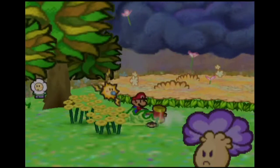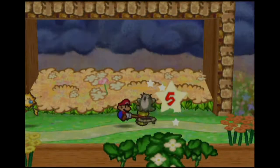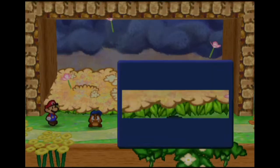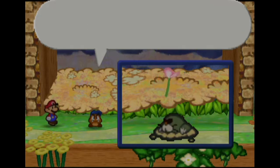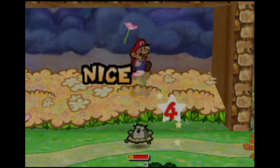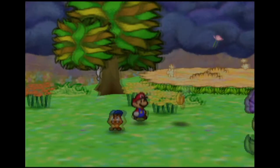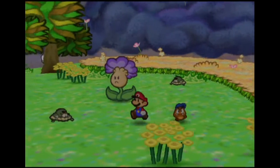Come on Monty Moles, where are you? There we go. I don't actually know how much health they have, but hopefully not too terribly much. I think this might be the only place we see this particular Monty Mole. I remember the Monty Moles from Dry Dry Desert — 12 HP. They throw rocks, okay cool. Our hammer is probably the better choice than jumping, but I'll have to see on this next Monty Mole.